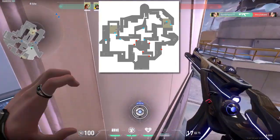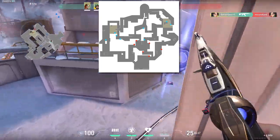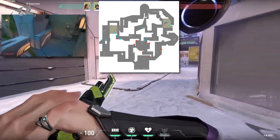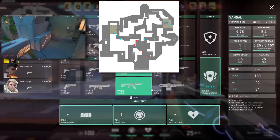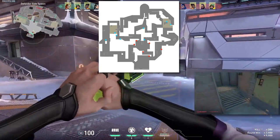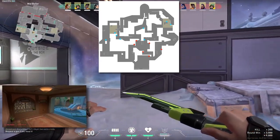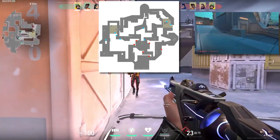Pearl is the newest map in the rotation and here it shows everything needed to make the enemy team get a heart attack. One thing I need to add is that Pearl was the first map to get changed, with a bunch of the hiding spots not there anymore. I will also add pictures for this as well.